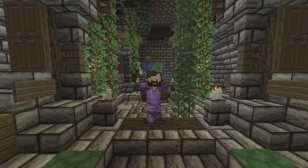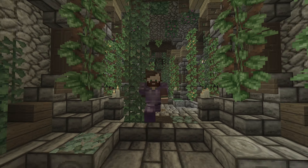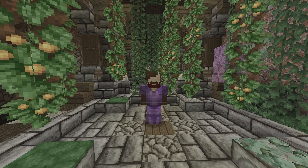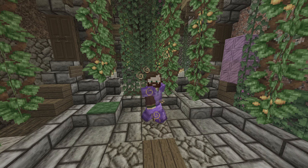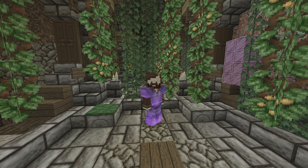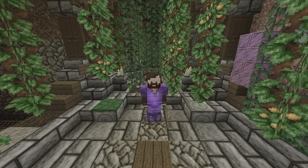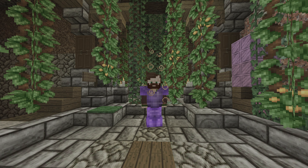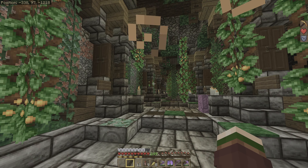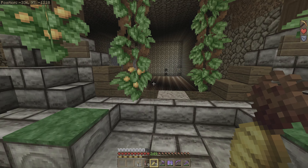Hello there, my name is Elijah and welcome back to Bedrock. Today in this episode we are going to be tackling a couple super important farms that we need to get built here in our path area. First and foremost, we need to get ourselves a pumpkin and a melon farm for three reasons: glistening melons, trading, and Halloween is coming up and we have no pumpkin decorations to decorate our base with. So we're going to build a farm so we can decorate and make our base look all sorts of spooky for Halloween.